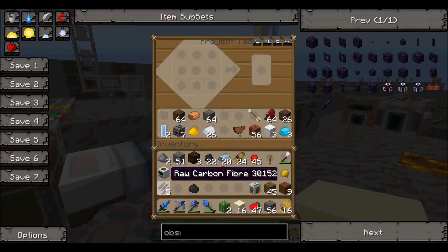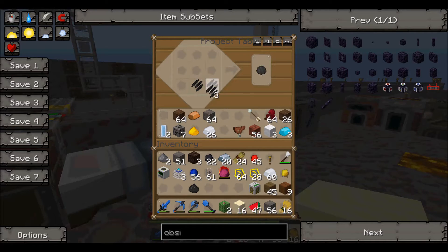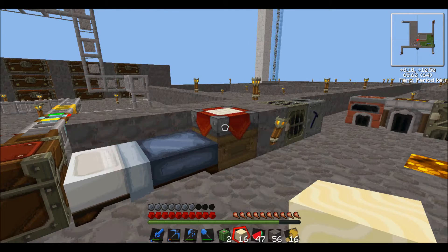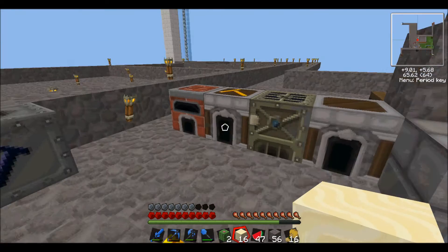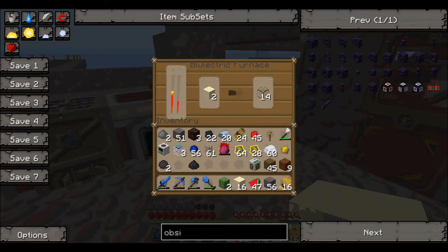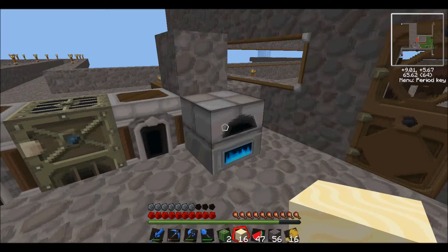Let's get some of this. What I need this for is some carbon plates — raw carbon mesh at least. Then I can make some carbon plates out of this, after I finish smelting these.